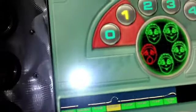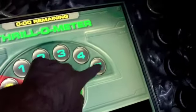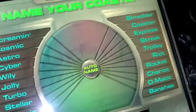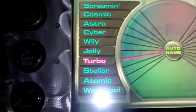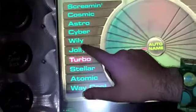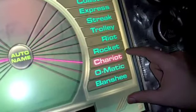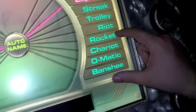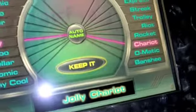If you're happy with your changes, press keep, or touch your original or another one. Hold on there. Now, touch two words to create your coaster's name. If you're happy with it, press keep. If not, touch some up. Great — your coaster's ready to ride at the Cyberspace Mountain launch day. Thanks, and come back and see us again soon.